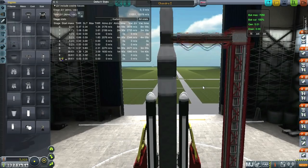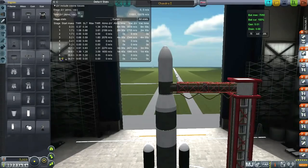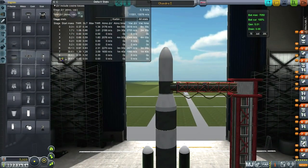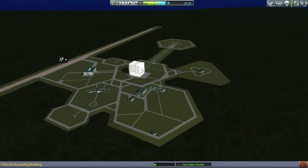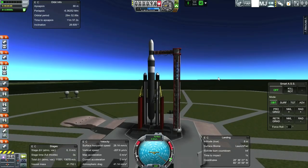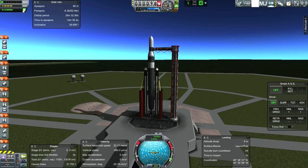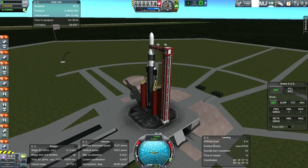It costs about 3,000 funds, and it's worth a try. We're going to have to upgrade the launch pad before we can launch this. Launch pad upgraded. Here we are on the launch pad — this is basically a rocket test, and we're also trying to get into that particular satellite orbit.